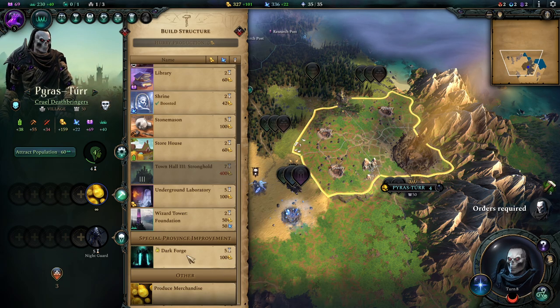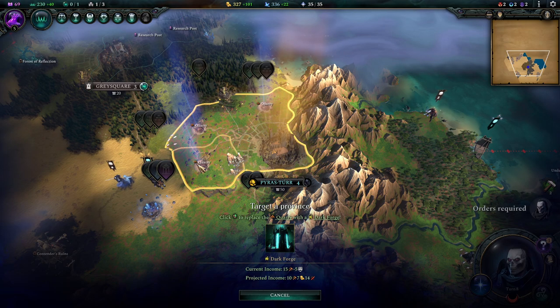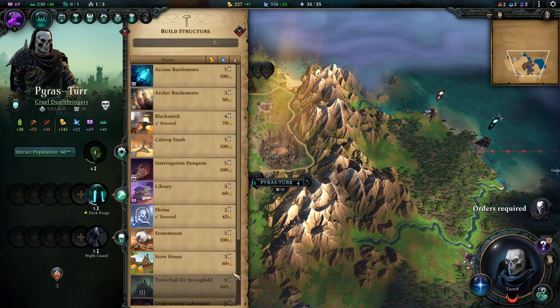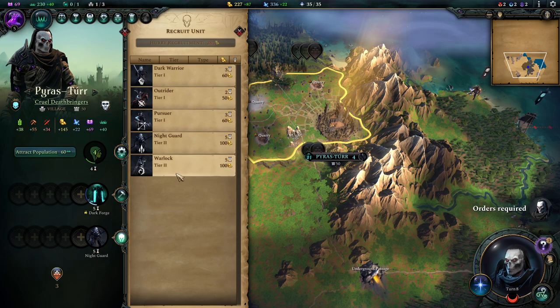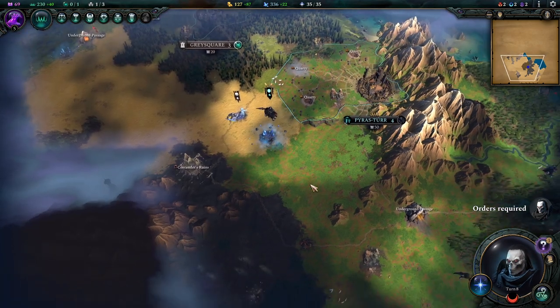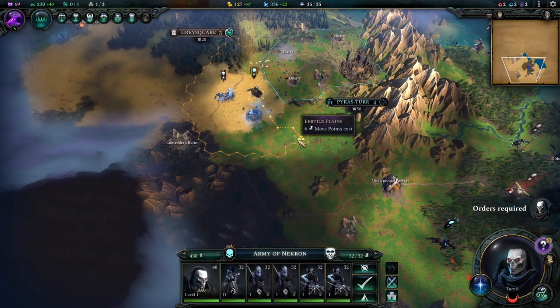We probably want to slap that Dark Forge right here. You right-click on the province you want to build it on. This will take a couple of turns. Usually I don't go for it that early, but I wanted to illustrate it here since it's a tutorial - that's also why I went for a low difficulty, so I can show you these things without worrying too much about being overrun.